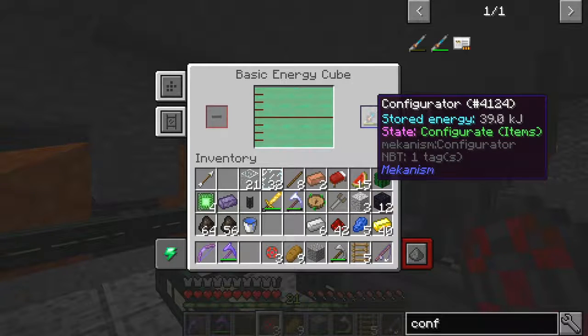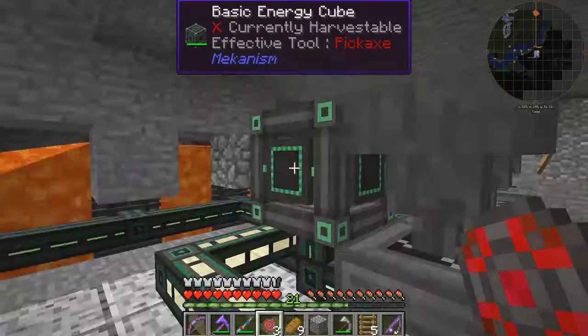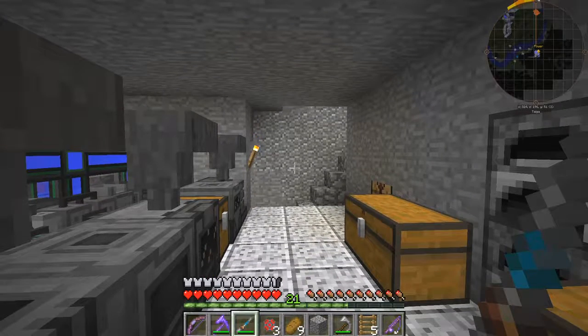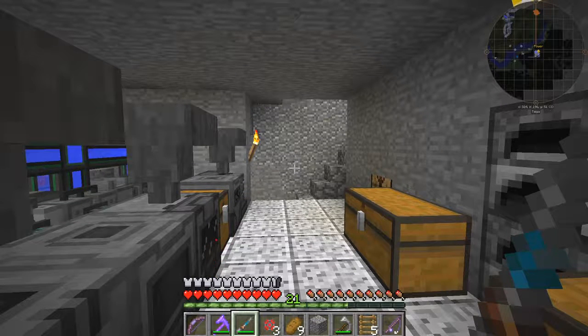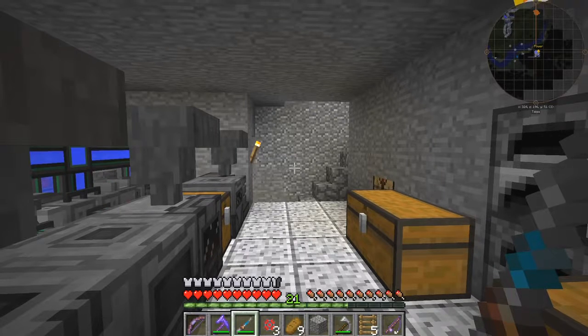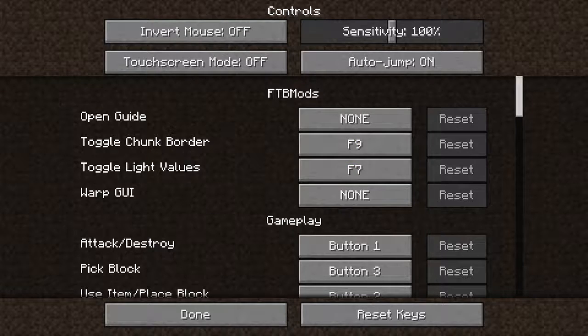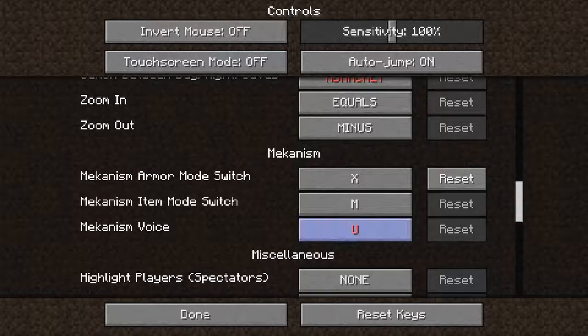So now you can change the mode on this thing by shift right clicking — I think. Let me check controls. Mechanism says 'switch item mode' is M for mode. So just press M and then right click — no, that's not doing it.